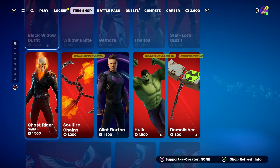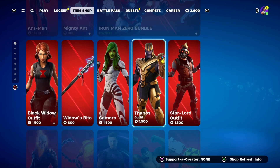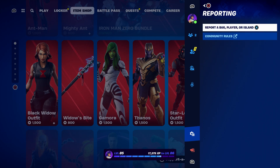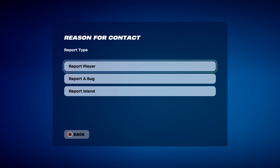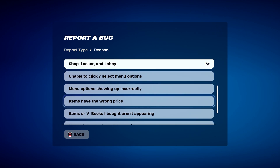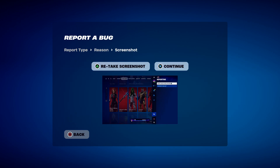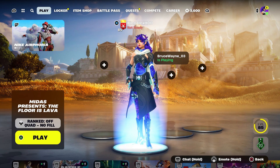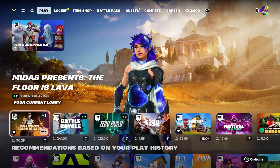Once you click on close, hover to Thanos. Press the pause menu, go to reporting, report bug. Go to shop lock and lobby and go to item of V-Bucks not appearing. Click on continue, click on accept, then click on close.